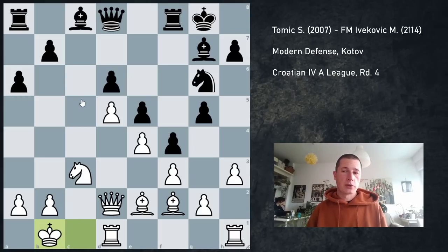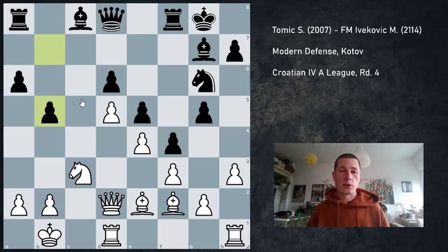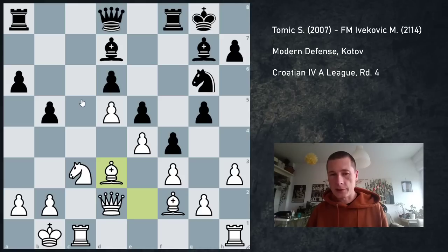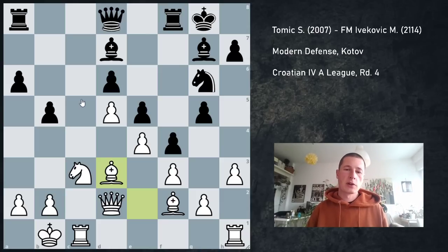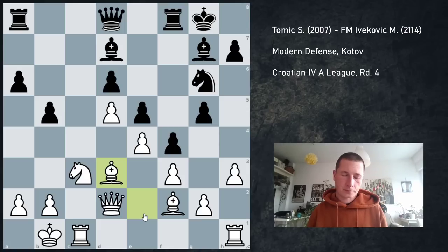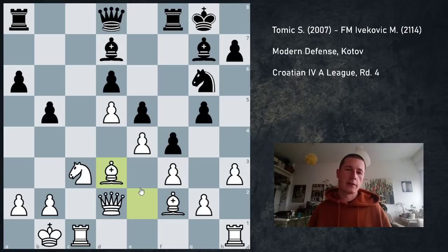My opponent now went b5, of course preventing Na4, then Rc1, Bd7 finally developing. And here I played a bad move — I played Bd3. Bd3, if you'd like me to explain it, is about defending the g2 pawn with my queen. After I play Rd1, on Nh4 I wanted to be able to play Bg1. And I also wanted to see what he was going to do.